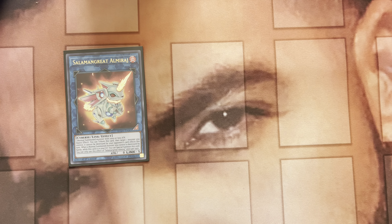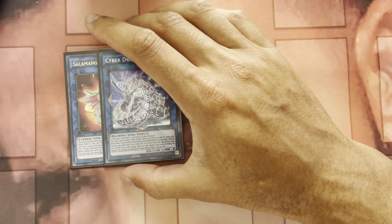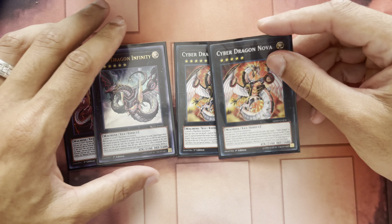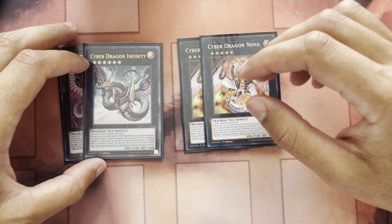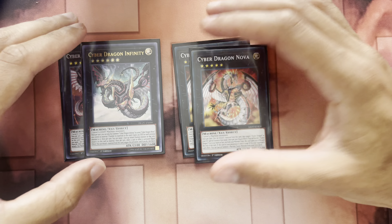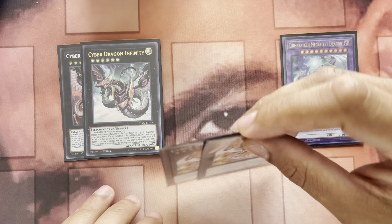One Almiraj because sometimes you just gotta link off Core to get things going. One Cyber Dragon Seeker because it actually comes up. That's it for the Links. Double Infinity of course. Double Nova — you summon Nova, attach one, bring one back, boost this card. This is the Omni negate gate, though it is targeting which kind of sucks but it's fine. And then one Megafleet to rip extra deck spots.